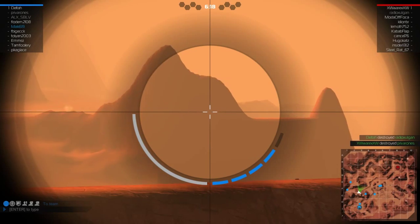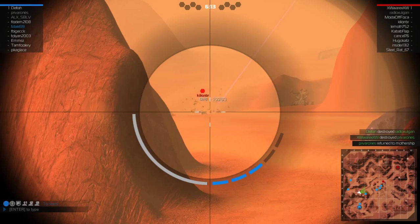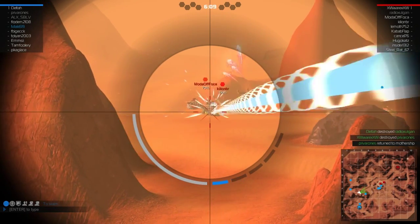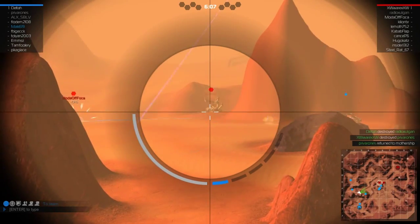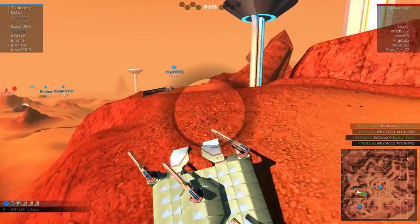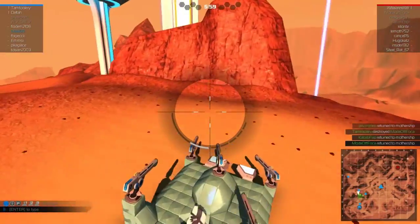We know where they are, just have to hit them. Nice! A hit! Another hit! I have to take cover as I reload. Yeah, almost fell off the cliff there.